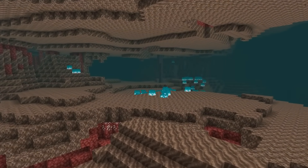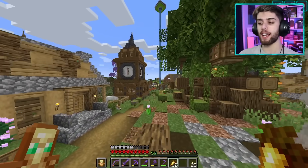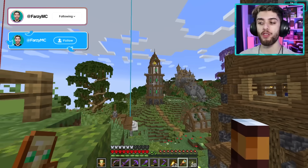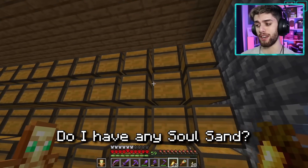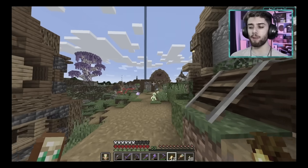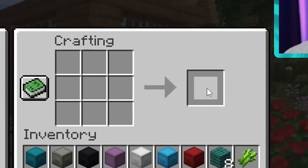Next up, I want to make a build themed after the soul sand valley. This will be an interesting one because the block palette isn't great — soul sand, bones, blue fire — this will be a challenge for sure. For this build, I don't want it to be just a house; I want it to be like a watchtower, something like my emerald watchtower but soul sand themed. Do I have any soul sand? Not really. Do I have any bones? I never have any materials in my chests. But that didn't stop me — I made some fireworks and headed out to go find the soul sand valley.